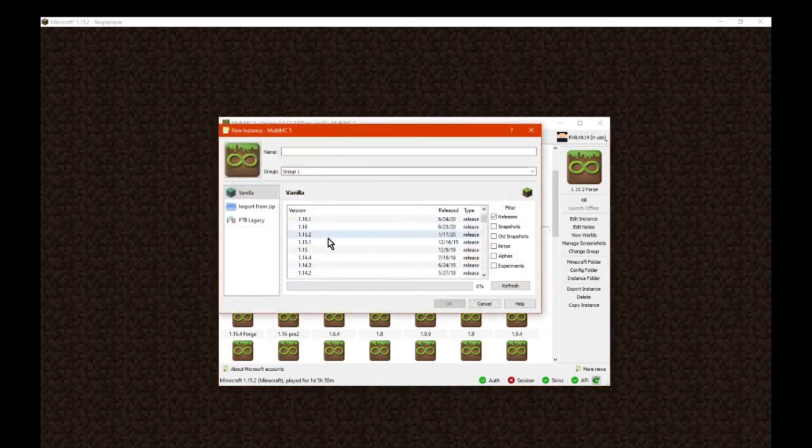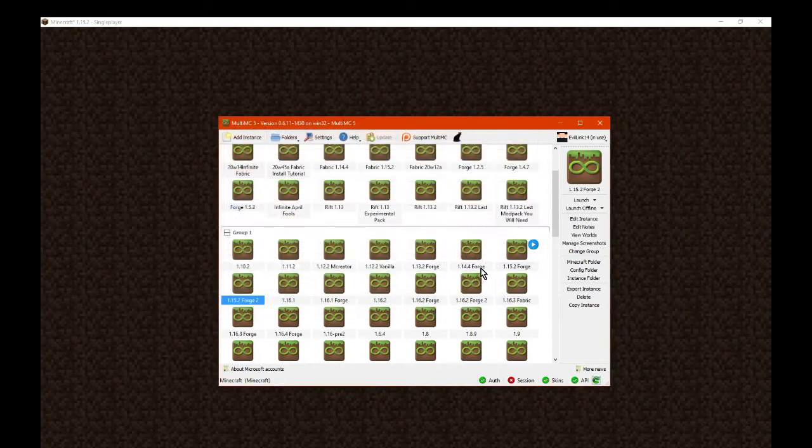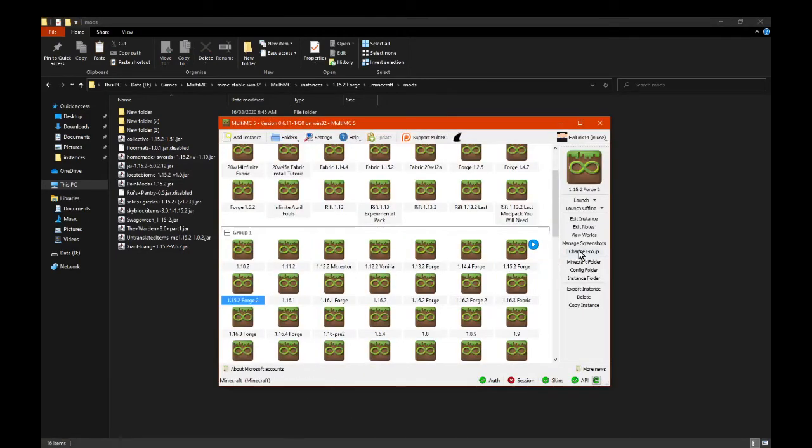I'm gonna create another instance real quick and just put it in here — 2.4.2. Then we're just gonna carry across a bunch of mods, specifically this one, which is GI. Should be fine enough.